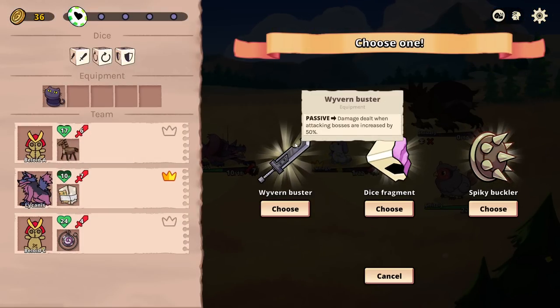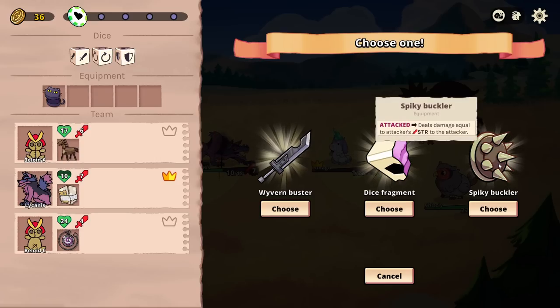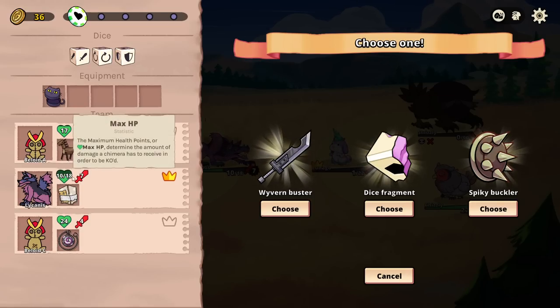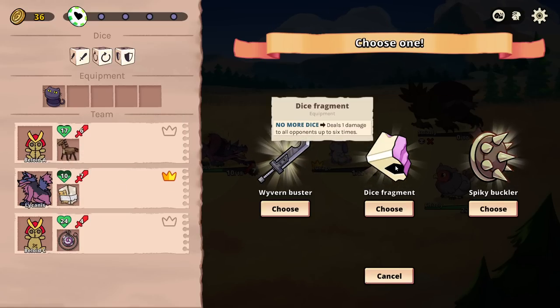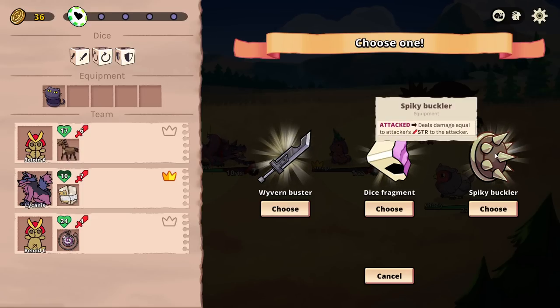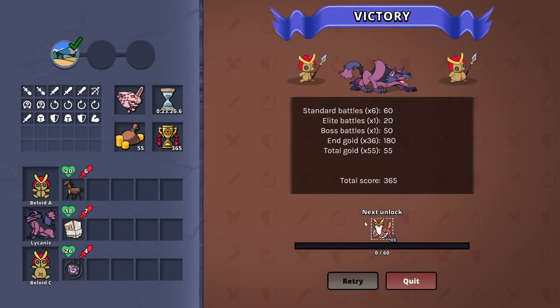Equipment choice. Wyvern buster — damage dealt to bosses increased by 50%. When you have no more dice, deal one damage to all opponents up to six times. When attacked, deal damage equal to the attacker's strength. I think that Lycanist really does kind of need that block, but it is a one-time block. If I block, do I still get it? I feel like that's going to be really good — you can just burn fools down. Don't take it from me! Okay. Evil. So there's three biomes on average.